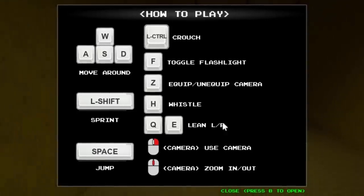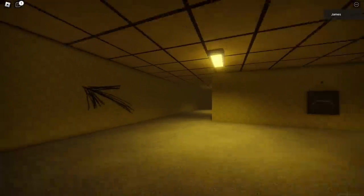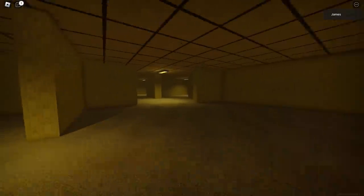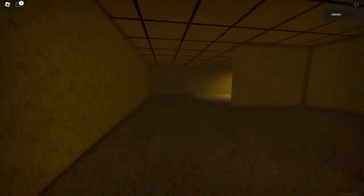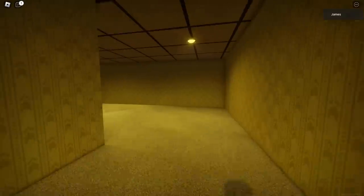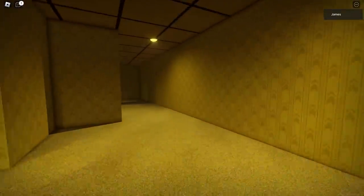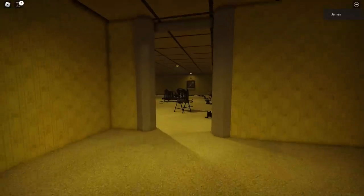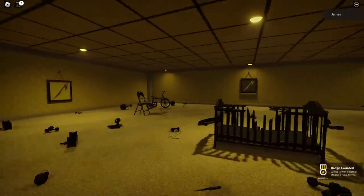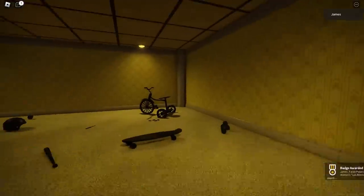This is a horror game, so there's going to be like creepy images and stuff like that. It is Roblox, so it's not going to be that scary. Once you've seen the controls, basically what you want to do is follow where I'm going. I've been told that sometimes you can spawn in different locations, so I would recommend playing until you spawn in the same place I did. You're basically in the back rooms. Carry on going down in this direction and you should find the Metallica room. It kind of looks like a kid's play area with bikes and skateboards. And that's how you get the badge.